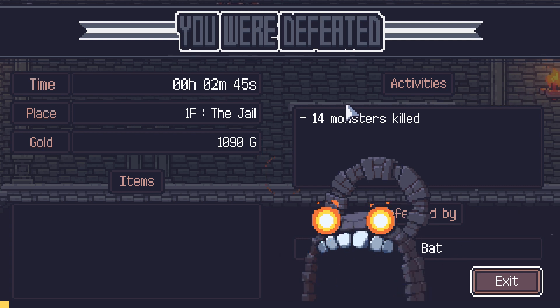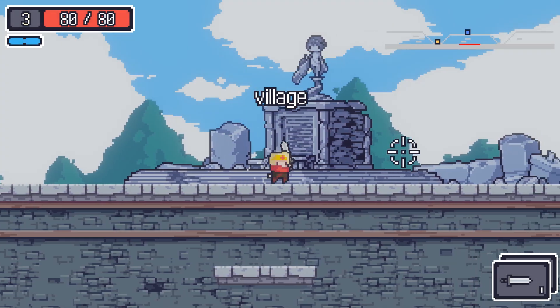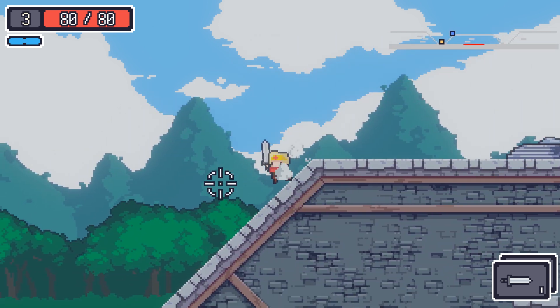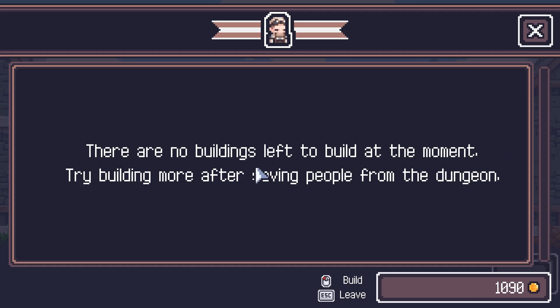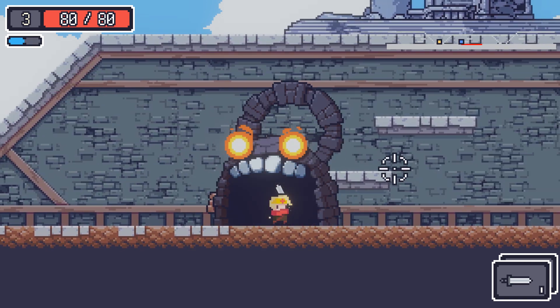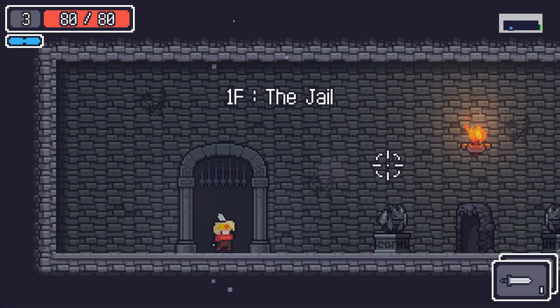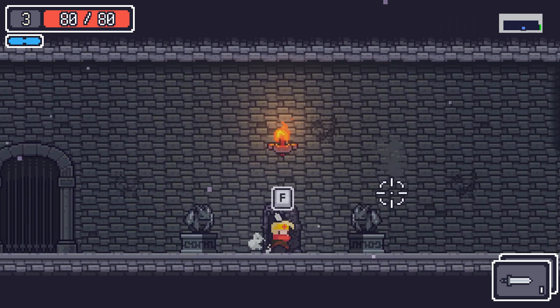It still says we have money — does that mean we lost it or not? No, we didn't lose the money. So we could actually possibly buy stuff here if there was something to buy. I think we need to save a few more people first. There are no buildings left to build at the moment — try building more after saving people from the dungeon. So we need cash to build things after we save some people. Back in it to win it, let's do better this time.